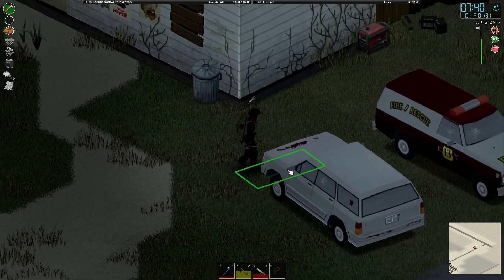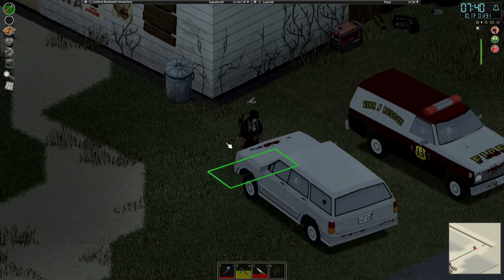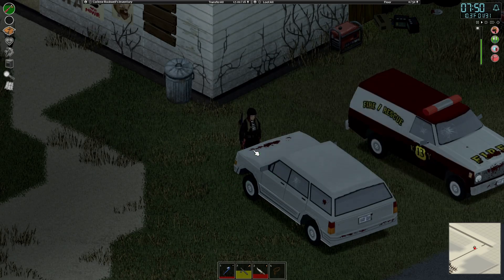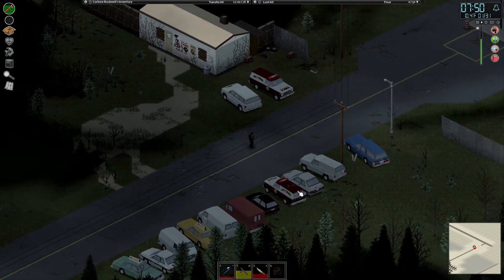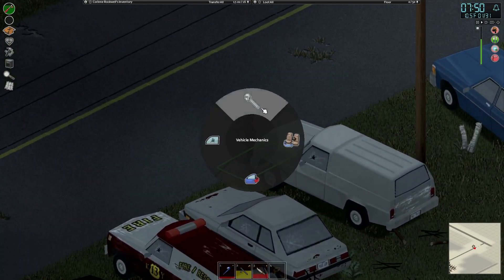Before we go do things, let's check the condition of the windows here because if we can find better quality windows, we are going to try to do that. The rear left window — everything looks like 70% and above for the doors and the windows. But if I could find a couple more windows above 80%, I could replace the bad ones. So we are going to start with these trucks right here and see if we can find better quality windows.